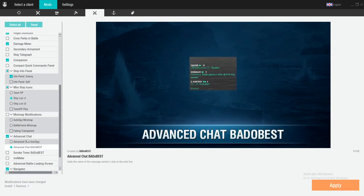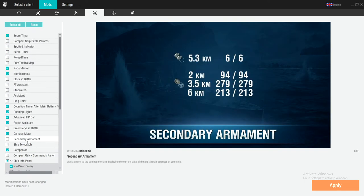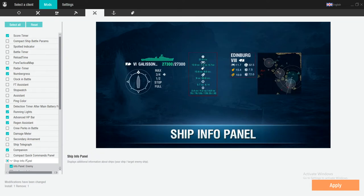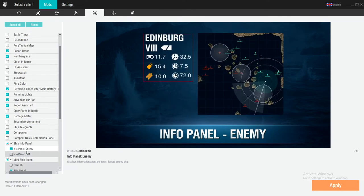There is an add-on in here that I have not been able to find — I don't know what it's called, but it does let you know what the enemy's radar duration and range is. I don't know where it is; I thought it would be here with the enemy info but it's not included.